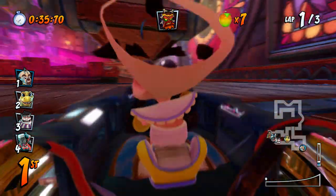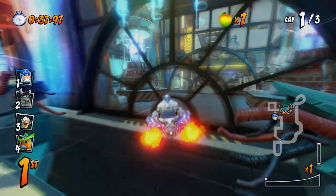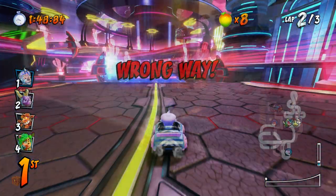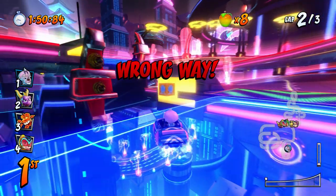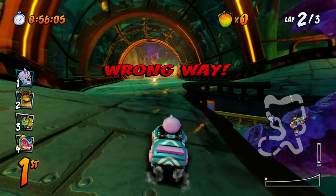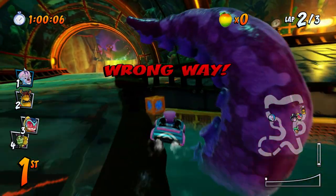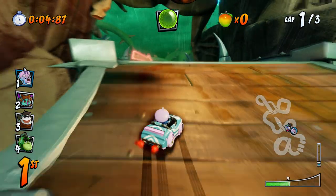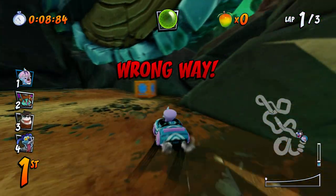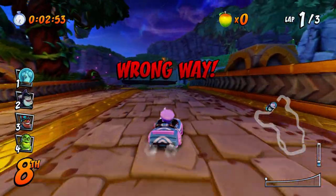Clockwork Wumpa's crate is simply found behind the ramp that's used for the shortcut. Android Alley's crate is simply located just before the second window on the right side. On Electron Avenue, simply jump behind the right ramp that's used for the U-turn shortcut. On Deep Sea Driving, you can look behind the tentacle at the start of the map and you'll see it wedged in this corner. Immediately after starting on Thunderstruck, you can jump down the first step at the beginning and you'll see it right behind you. If you turn around immediately on Tiny Temple, you can see it at the end of the road.